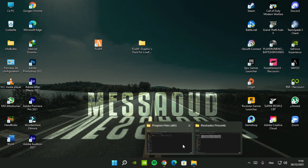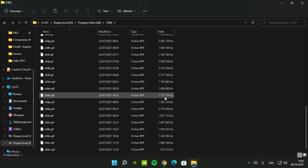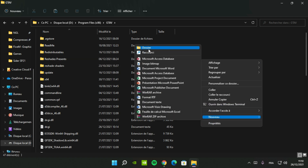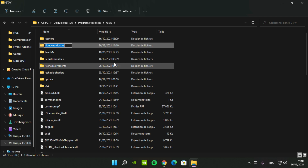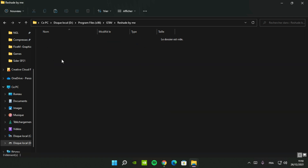Click on folder reshade presets and select all files and copy it. Go to the folder of GTA 5 installation, click on the GTA 5 folder. Right click with the mouse button and create a new folder, and rename it — for example, 'reshade by me'. Open it and paste all files.